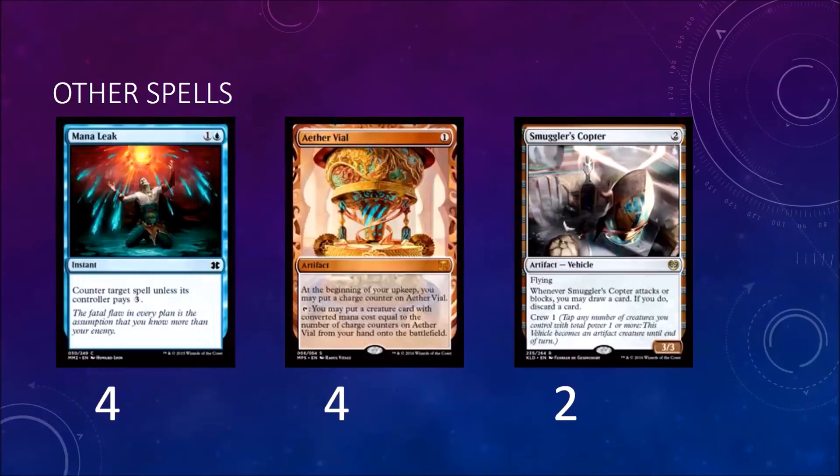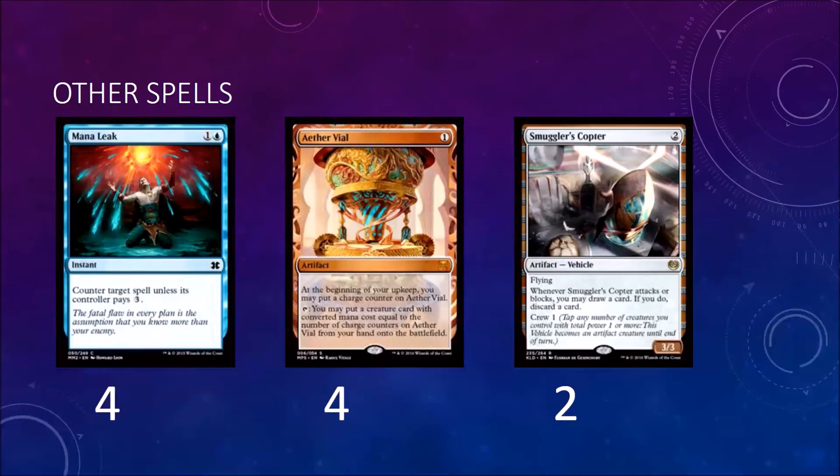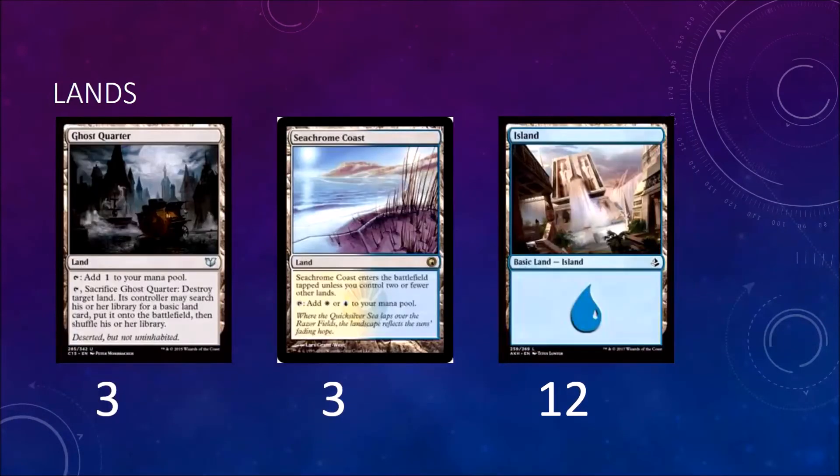We don't have very many spells in the deck, which is unlike most Mono Blue decks. We have four Mana Leak for early disruption, and Aether Vial to cheat in the little dorks and outvalue your opponent if they don't see them coming. Then you have two Smuggler's Copters, which take your ground creatures into the air and generate card selection if you're getting mana flooded. For lands, you play three Ghost Quarter to disrupt decks playing Valakut, Tron, or anything like that. Three Sea Chrome Coast because I prefer to be able to cast Sky Hussar if I'm in a position to, and 12 Islands — so your land base really isn't a problem in this deck.